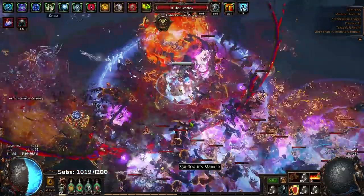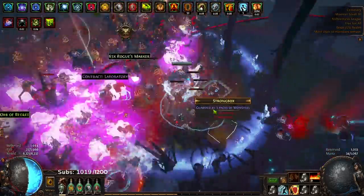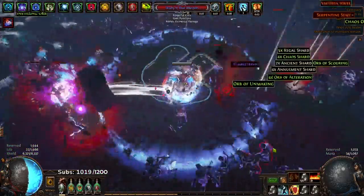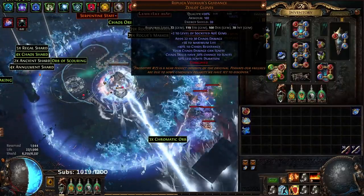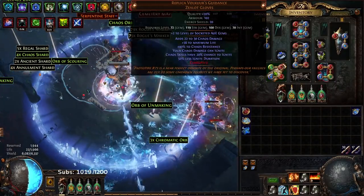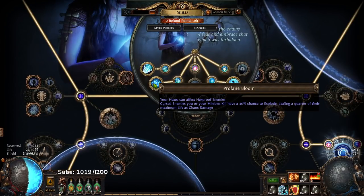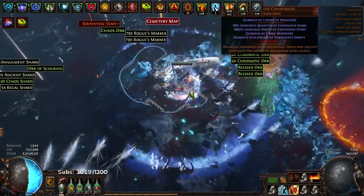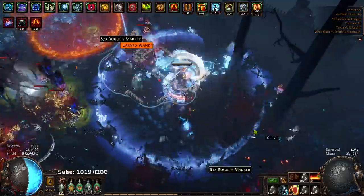This is going to be very laggy — Profane Bloom causes me immense amounts of lag. So the general concept of how this build works: my gloves are called Replica Volkers, and essentially what the Replica Volkers do is they make it so that my Chaos Damage can ignite. Chaos Damage, which happens to be the Profane Bloom — that is 25% of a target's maximum life — that Profane Bloom explosion is so ridiculously massive that even though I'm not playing an Ignite build and not scaling Ignite speed, the damage is ridiculous.